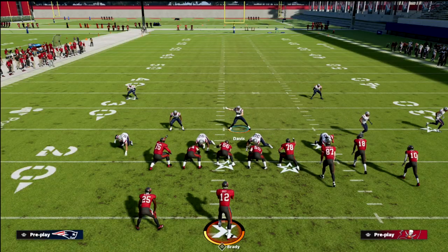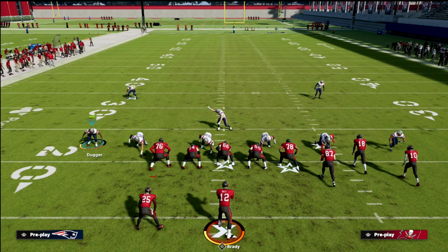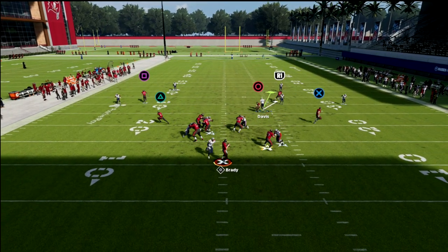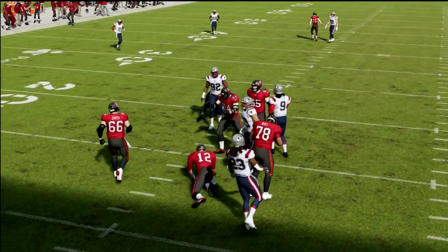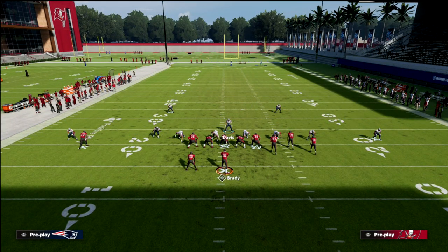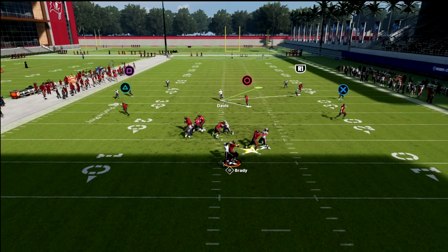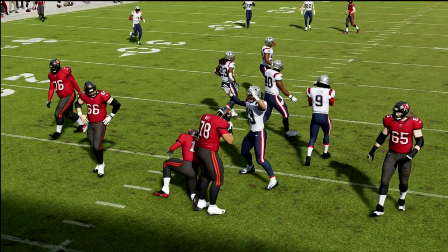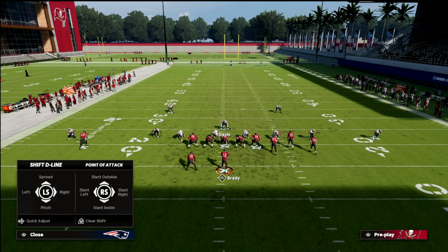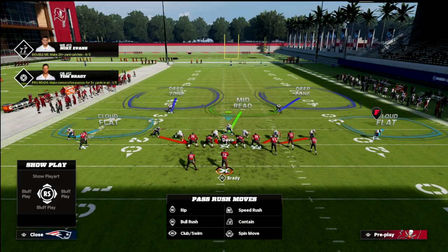You can also build off this concept by sending pressure from the left side linebacker. Notice that this angle is really advantageous — the DN comes free again with this blitzing angle. Instead of blitzing the nickel corner, we're blitzing the linebacker that we shifted over. You see this little pass-off logic and you're able to get pressure. The bottom line is you want to use those blitzing angles — they're really important when we're talking about sending pressure.